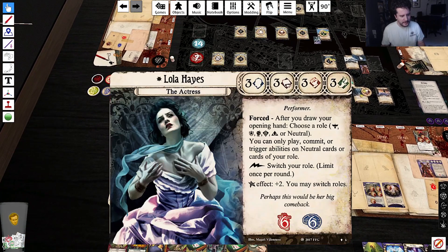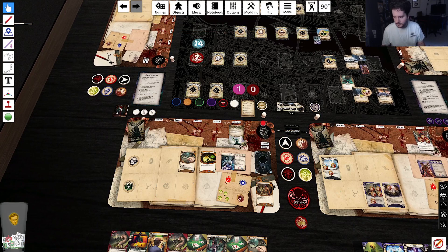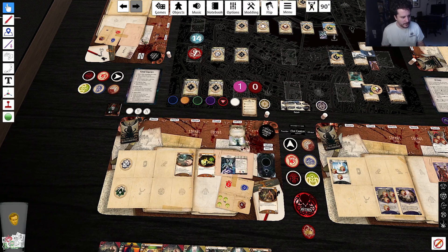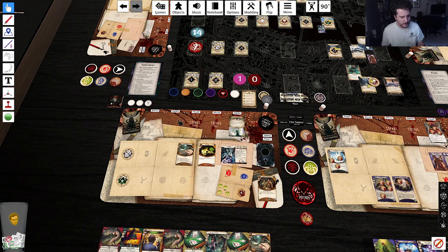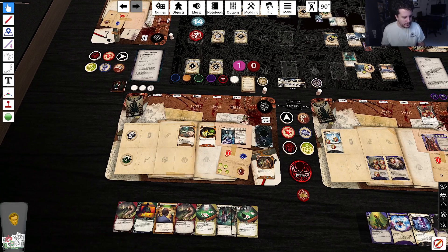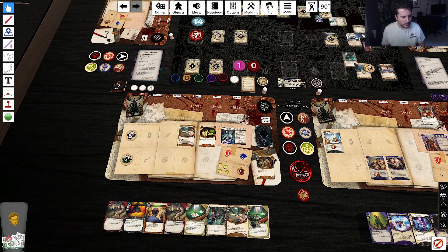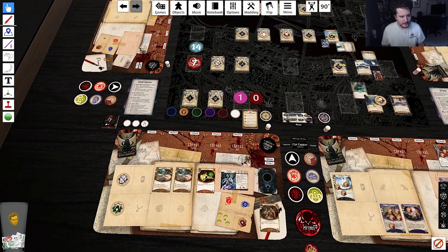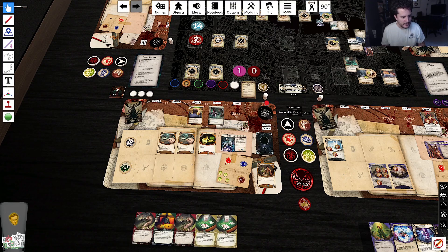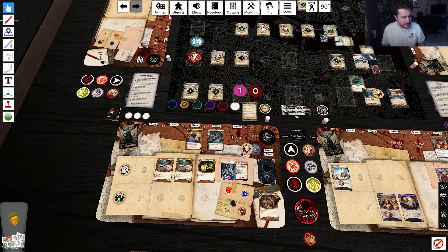Lola, try to evade this guy at three to one. Uh oh — we automatically fail. We'll go again three to one — we pass. We're gonna switch to yellow, fast out a magnifying glass. So we are now at eight to four on this investigate. Minus three — we're good. Two clues, and we get two horror — one from this, one from that art student going down.